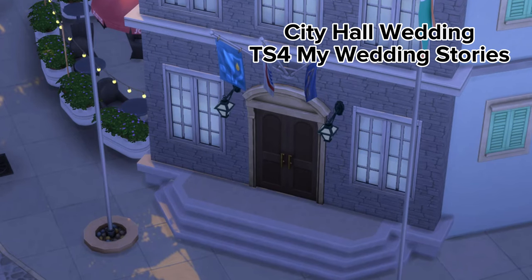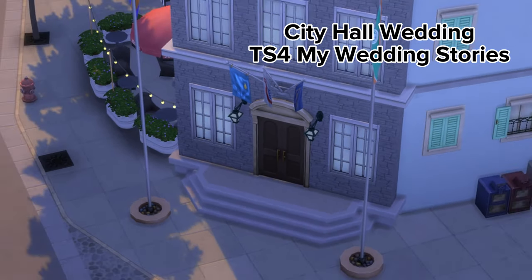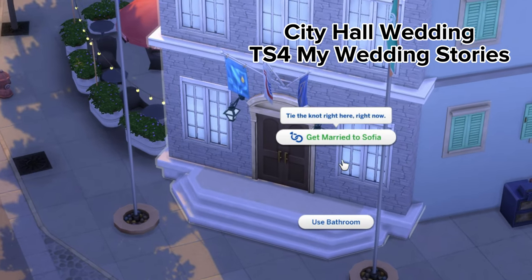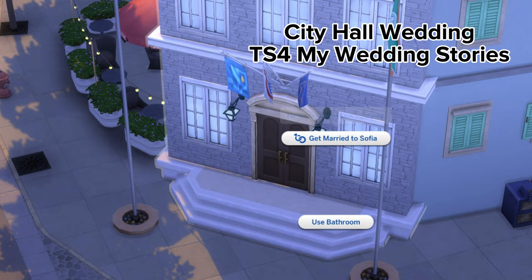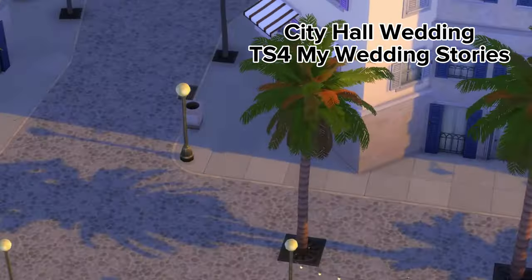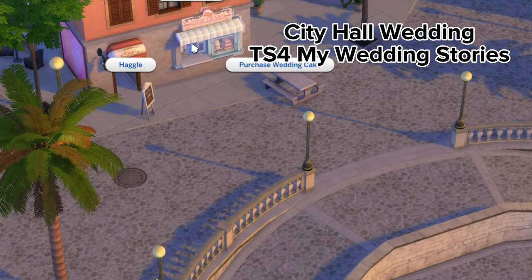There are three ways in The Sims 4 currently, pre-the romance expansion pack that we'll be getting later this summer, to get your Sims married. City Hall came with The Sims 4 My Wedding Stories. It doesn't always work and there is a known bug around that, but if you can't get it to work, it is a nice low-key way to get married.